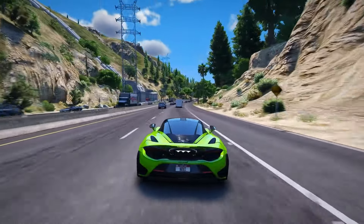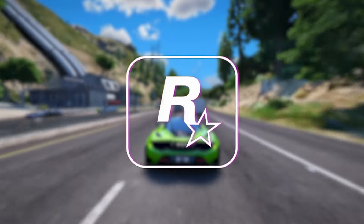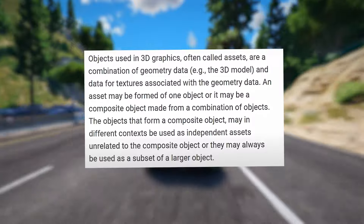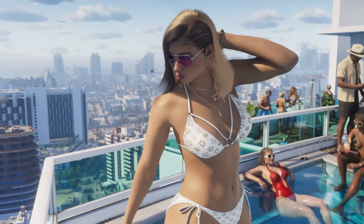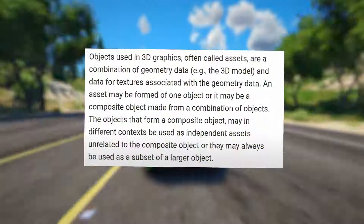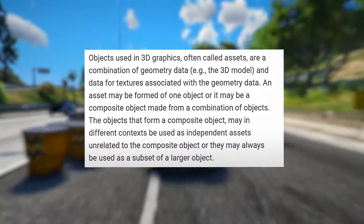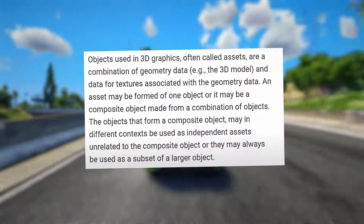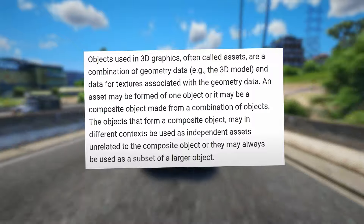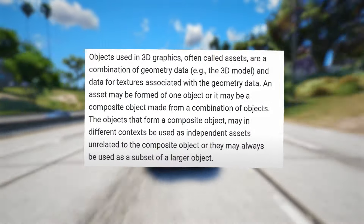The patent starts off by providing an overview of how objects function within 3D spaces. Objects used in 3D graphics, often called assets, are a combination of geometry data — for example, the 3D model — and data for textures associated with the geometry data. An asset may be formed of one object, or it may be a composite object made from a combination of objects. The objects that form a composite object may in different contexts be used as independent assets, or they may always be used as a subset of a larger object.